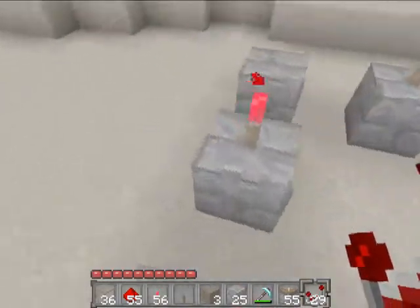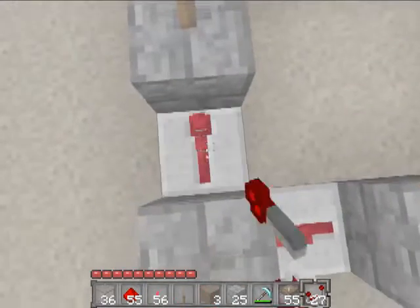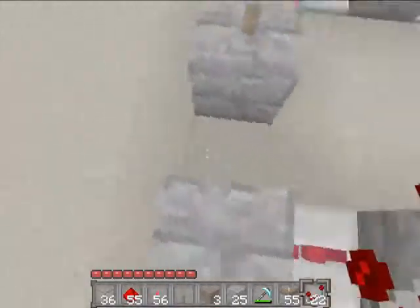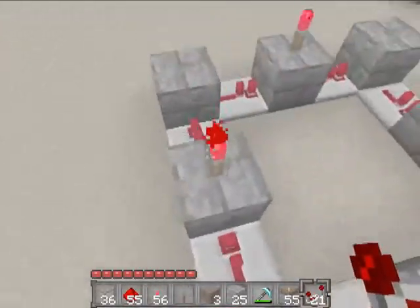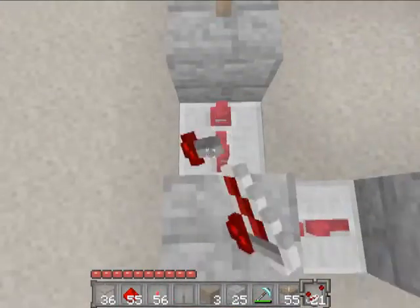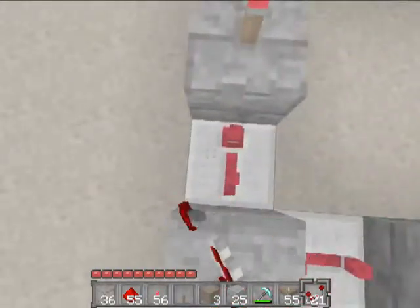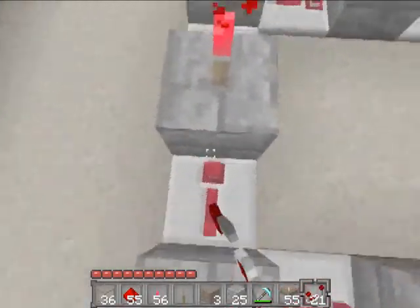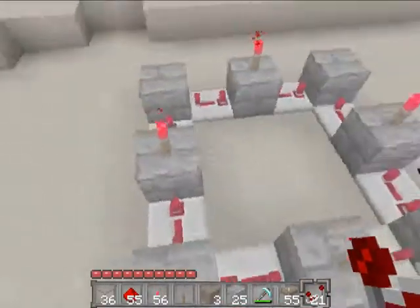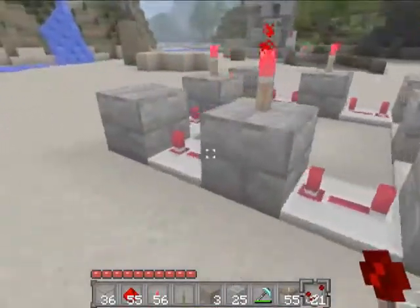Place redstone repeaters in the direction that you want your light to rotate. I want it to rotate around this way, so I'm going to place them like so, filling in all the gaps along the way. Depending on how fast you want your lights to rotate, you should change the delay. I want mine to rotate really slow, so I'm going to change the delay of all of these to four. The great thing about this setup is that you don't have to use much redstone dust, because the current travels right through the cobblestone and goes into the repeaters.